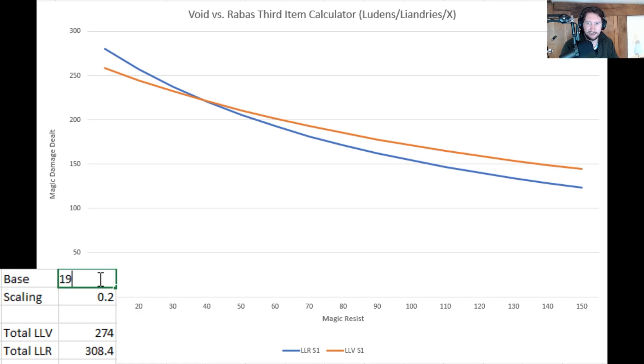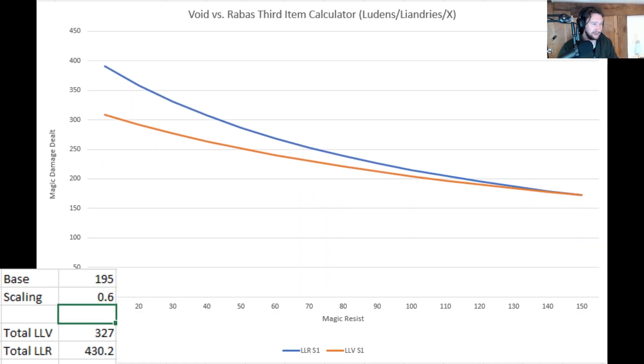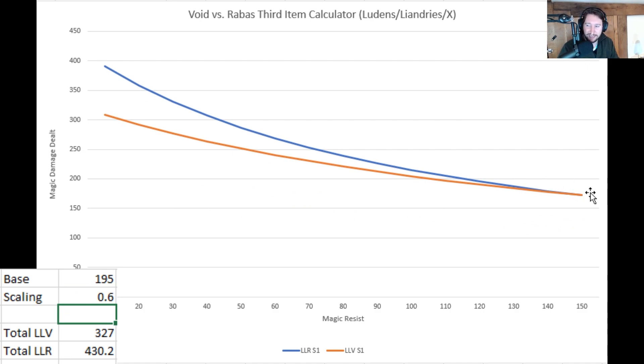For Oriana, I think it's like her first ability — something like 195 base damage and 0.6 scaling. You can't even see where it ties off on the graph; it's somewhere very high.